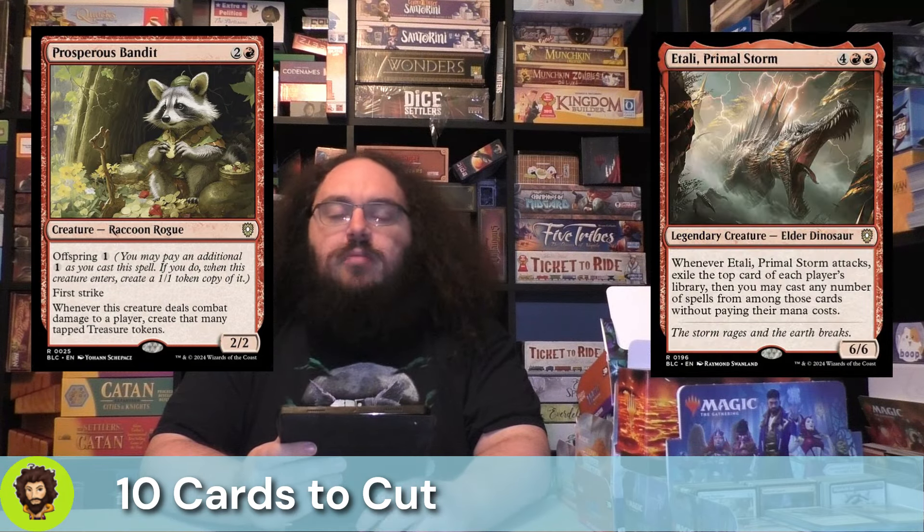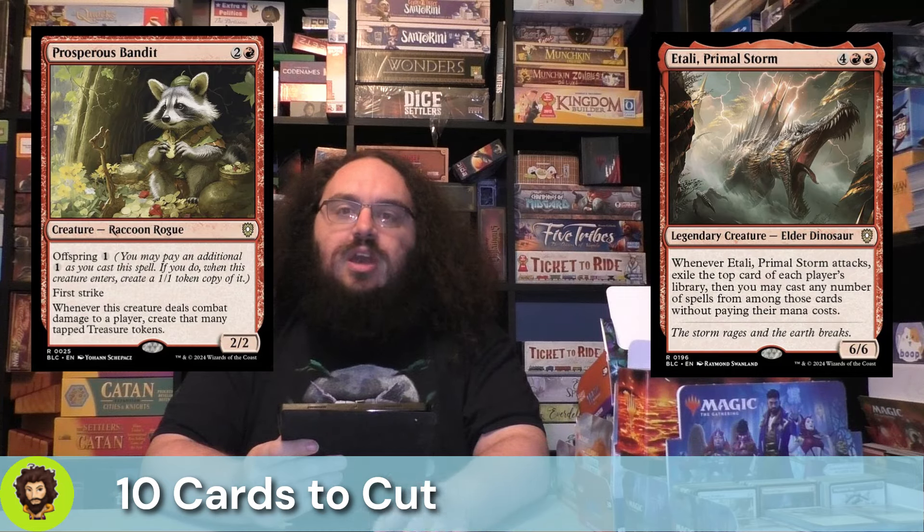Atali Primal Storm — I cut Atali pretty consistently. Atali is a good creature; it's just a slow creature. A creature that we telegraph the fact that we're going to have them come out to attack the following turn, and really tell our opponents: hey, if you've been holding back a board wipe, now's the time to do it, because we're about to get value.